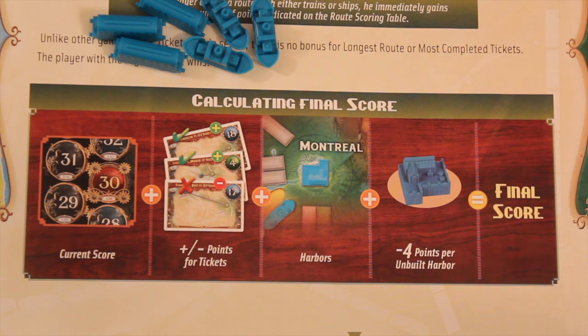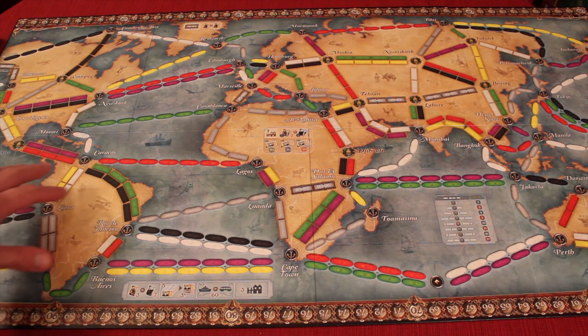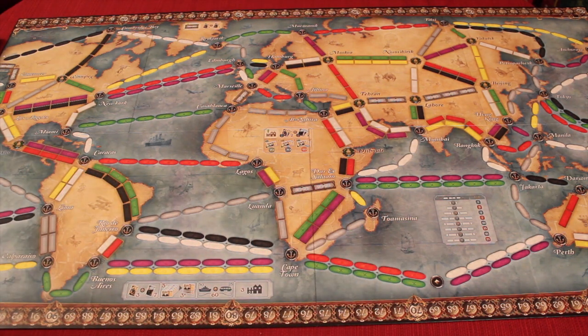Let's take a look at the other side of the board. On this side of the board, it's the whole entire world. This one has a lot more sails than the other board did — it feels like lots more sails and not as many trains. You also get a lot more pieces: 60 total pieces of trains and ships combined, versus 50 on the other board. So this one will take a little bit longer.